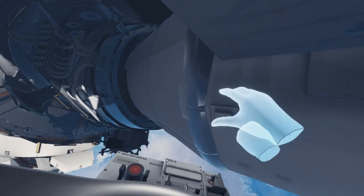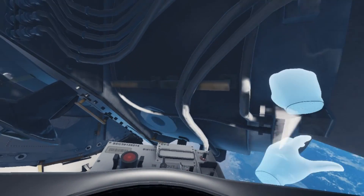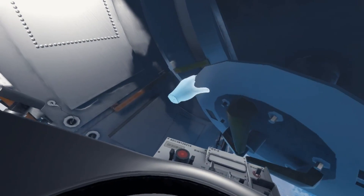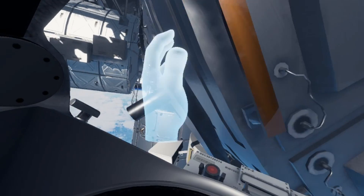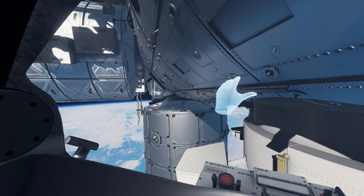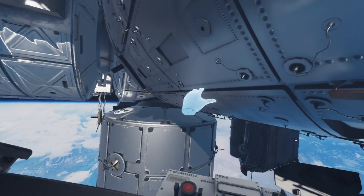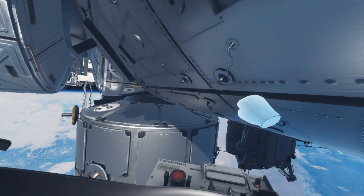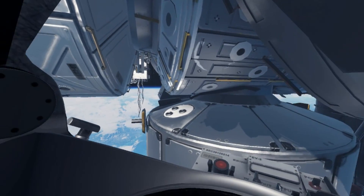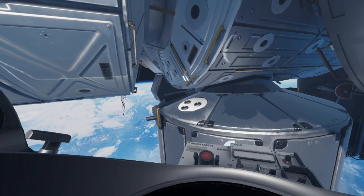I tried something called Earthlight, which was still in the demo phase at GDC — it did the hands differently, with the arms and hands represented. This is more complete than what Earthlight was, but Earthlight looked a lot prettier when I saw it. If you've got an Oculus Rift, this is free — it's awesome, it's great. If you've got a Vive, there are ways of making it work.